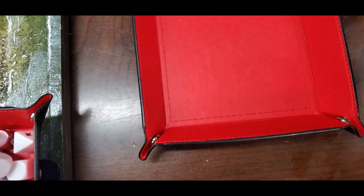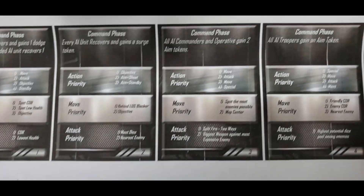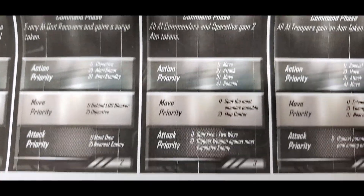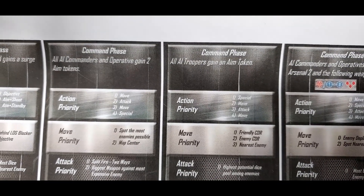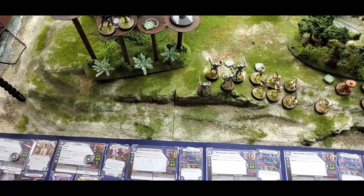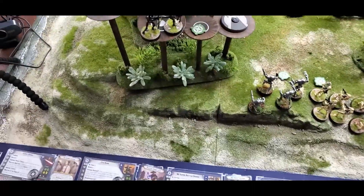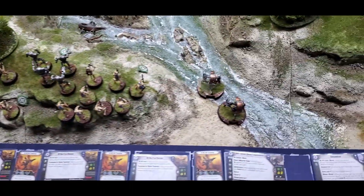We'll do the roll for the round bonus for the AI — it's a four. Four means all AI troopers gain an aim token. I'll do that and draw from the stack.